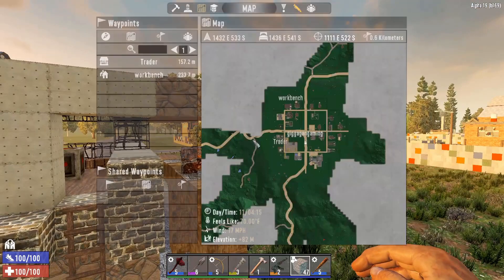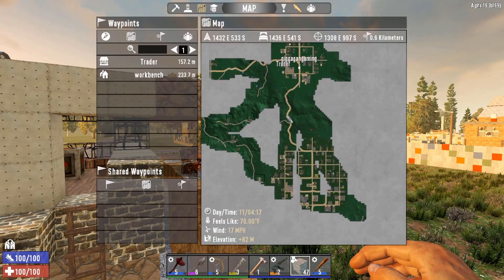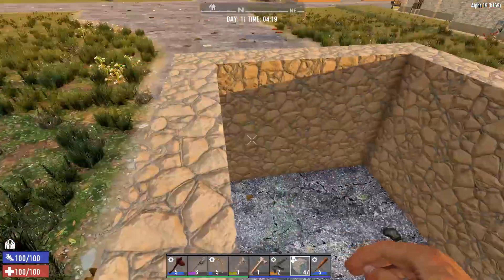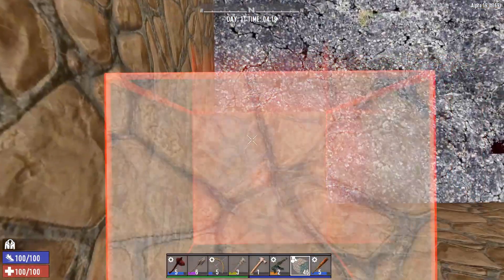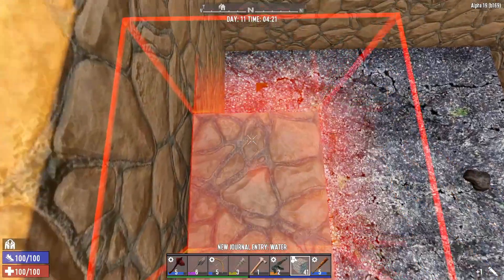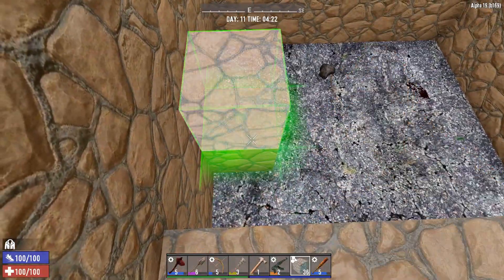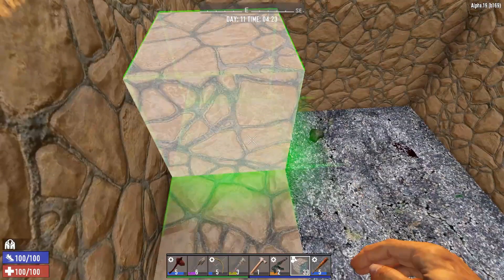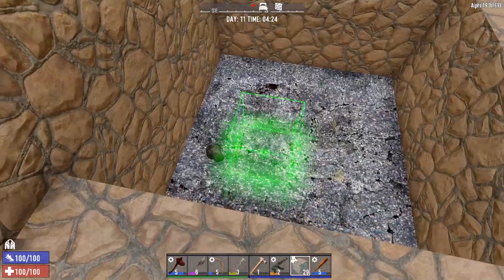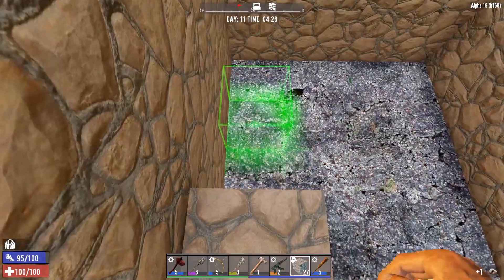Eventually we'll get told where the next trader is, and he's going to give us some better stuff - hopefully that works. So that is the plan today. Let's quickly get this done, but I'm going to tell you that we are now in b169 - this is the new update.